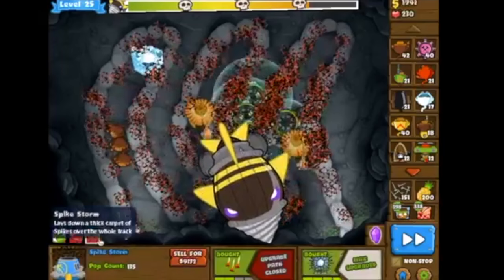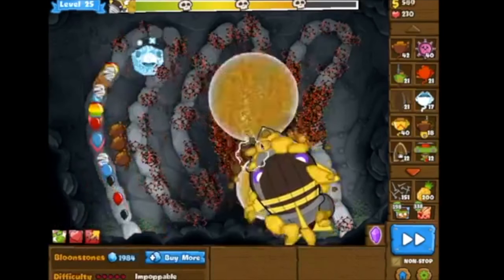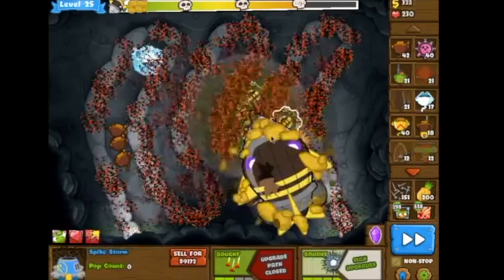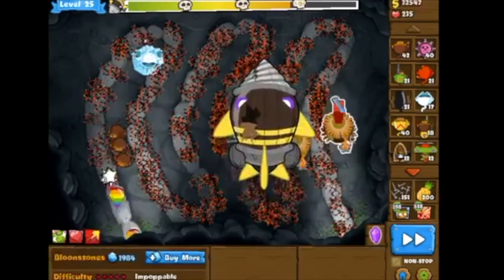It is the Spike Factories — by far the best tower in the game to pop these boss balloons. But check this out: we've only hurt him one-fourth of his health so far, so he's got three-fourths of his health on top of those shields. It's going to be very difficult to take him down still.